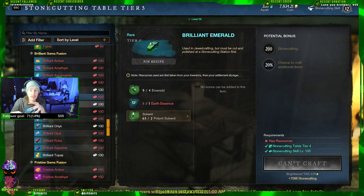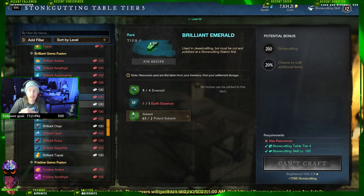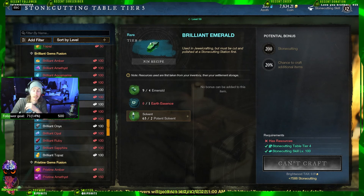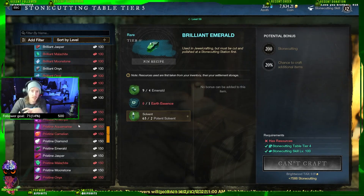Pre-150, I just end up making gems into brilliant gems and then I cut the brilliant gems. That's what I'll do until I get to 150 — it actually goes really quickly. And then once I get to 150, I will change those brilliant gems into pristine and then cut those pristine.